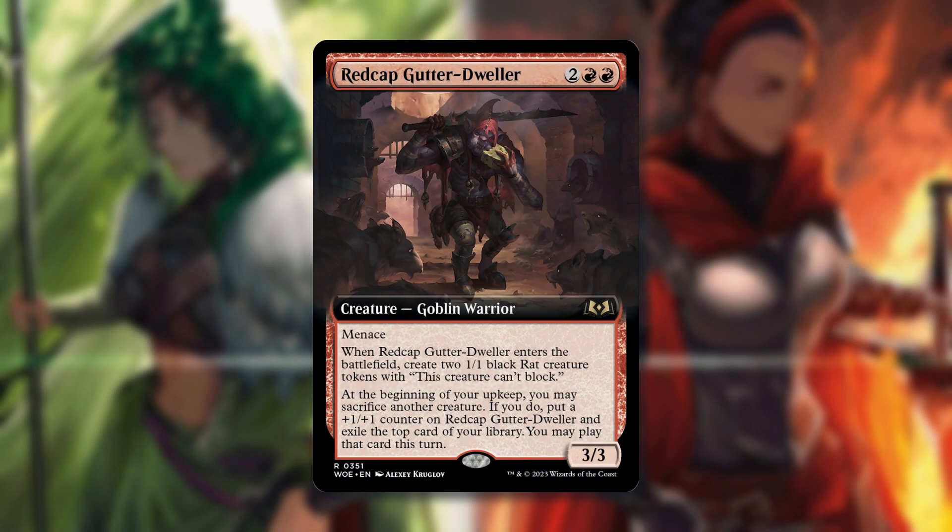Redcap Gutter Dweller is a new goblin at two red red with menace. When it enters the battlefield, create two 1/1 black rat creature tokens that can't block. At the beginning of your upkeep, you may sacrifice another creature — if you do, put a +1/+1 counter on this card and exile the top card of your library, and you may play that card this turn. Really strong for goblins and rat tribal — menace, token generation when it enters, and impulse draw if you sacrifice a creature. In goblins you always have extra tokens to sacrifice. Krenko EDH decks are really going to like this card.